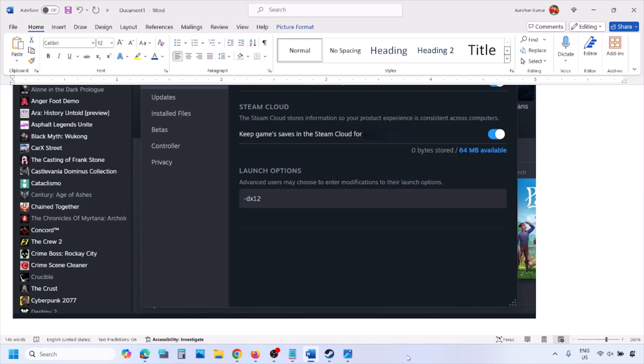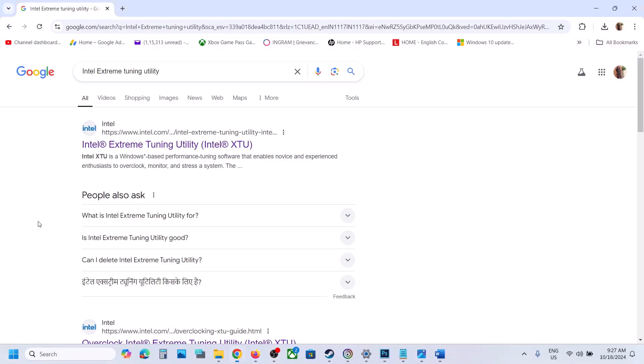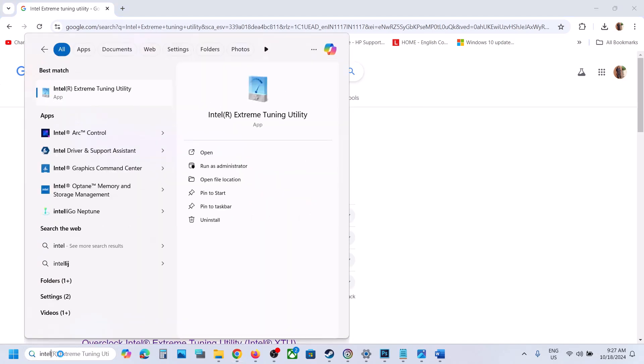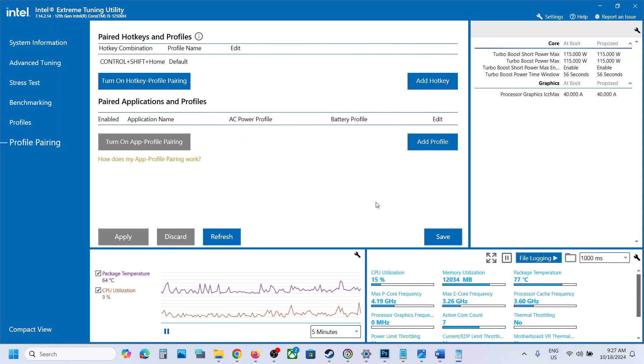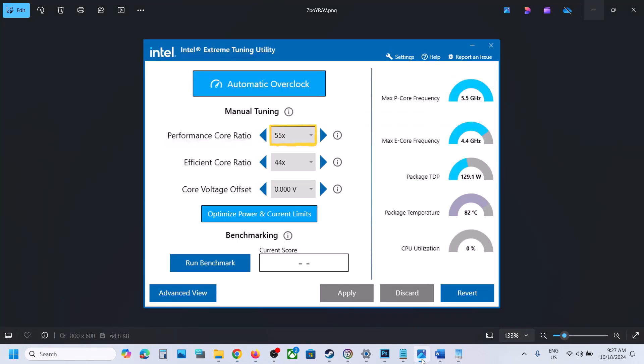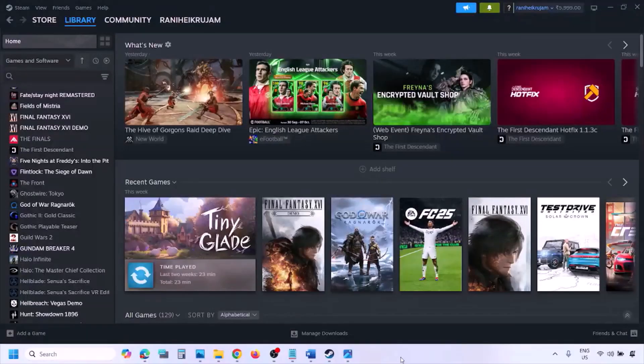The next step is to use the Intel Extreme Tuning Utility software. Go to Google, download and install it if you don't have it, then launch it on your computer. Once open, lower the performance score ratio to 55 — you can try 55x or 54x — then apply the settings and check.